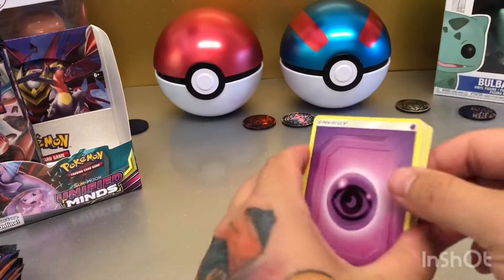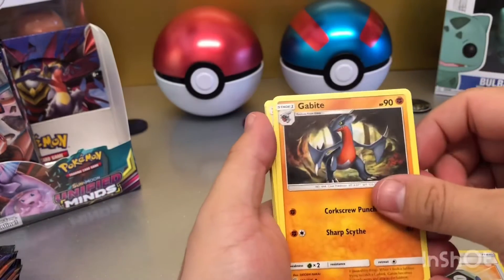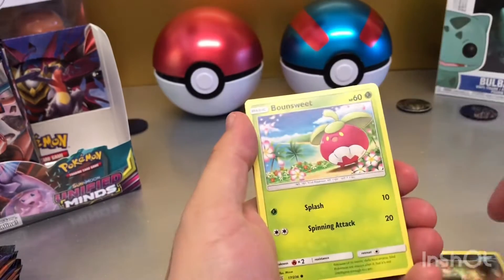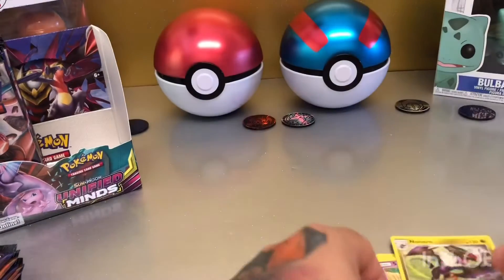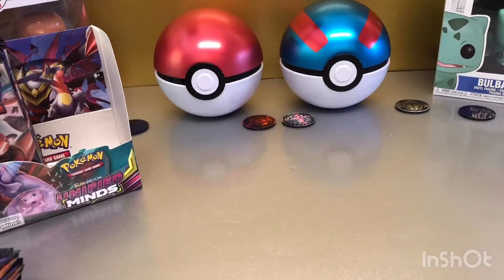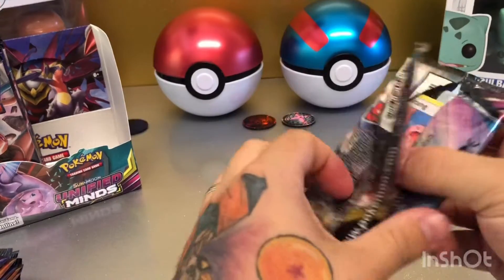We've got some good pulls so far though. Stadium Nav, Gerbert, Cherish Ball, Neuvert, Sneasel, Aronsweet, Joltik, Salendit, Joltik and Neuvern. I've had that Neuvern a few times — probably one of the most common non-holo brackets to get. Either that or I'm just unlucky with them.